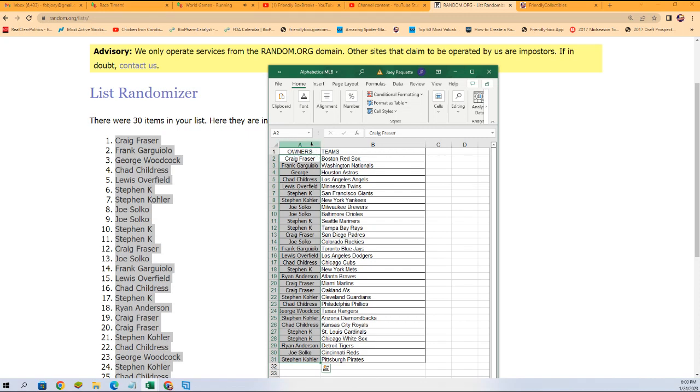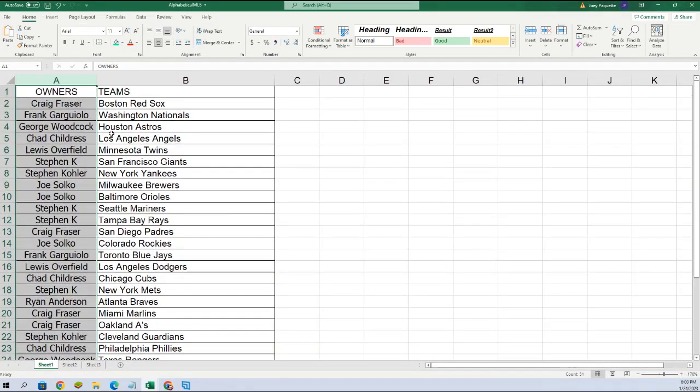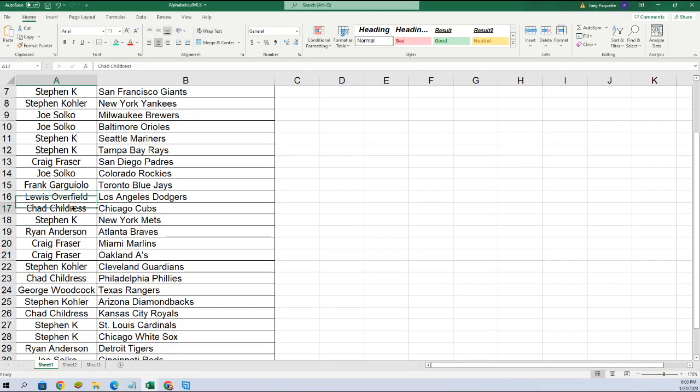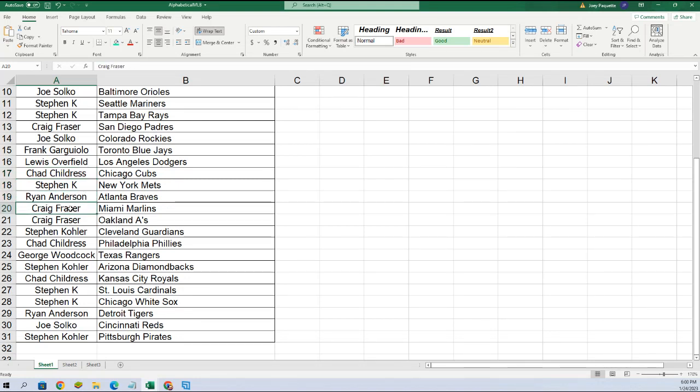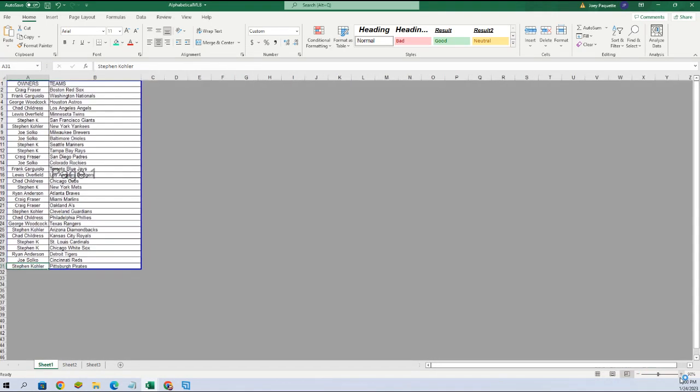Alright, let's go over your teams. Craig, you got the Red Sox. Frank, you got the Nationals. George, you got the Astros. Chad, you get the Angels. Lewis with the Twins. Steven K: Giants, Yankees, Mariners, Mets, Guardians, D-backs, Cardinals, Pirates. Joe: Brewers, Rockies, Reds. Orioles to Steven K. Craig: Padres, Marlins, A's. Frank: Blue Jays. Lewis: Dodgers. Chad: Cubs, Phillies, Royals. George: Rangers. Ryan: Braves, Tigers. And a White Sox to Ryan as well.